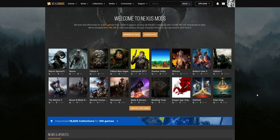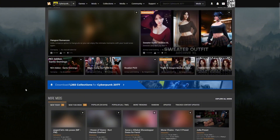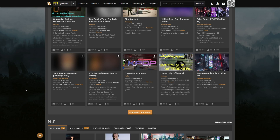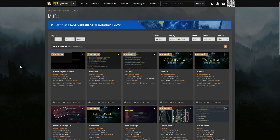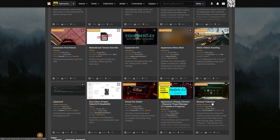Now that you have Vortex set up, you can click on the Cyberpunk 2077 tab on Nexus Mods to see everything that's been created and uploaded for the game. Before we start installing mods, I want to show you something important. Go to Unique Downloads and look at what are called Framework Mods — things like Cyber Engine Tweaks, Red Script, Red4EXT, Archive XL, Tweak XL, and Codeware.